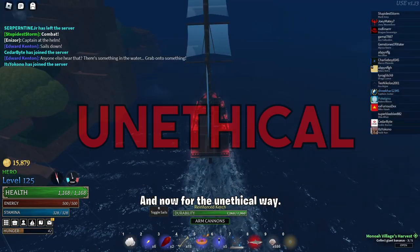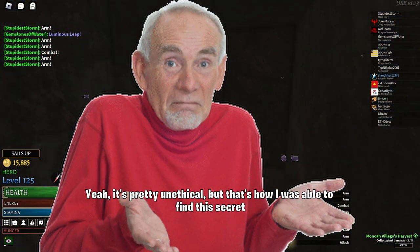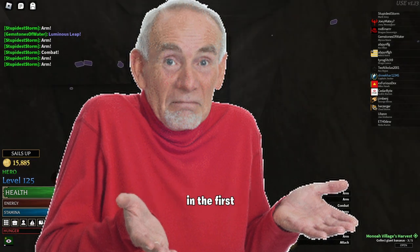And now for the unethical way — just literally punch your way to the secret with a revealing potion. Yeah, it's pretty unethical, but that's how I was able to find the secret in the first place.